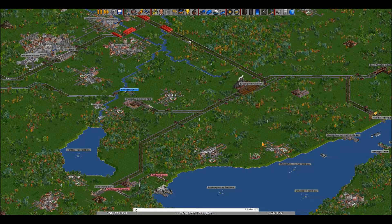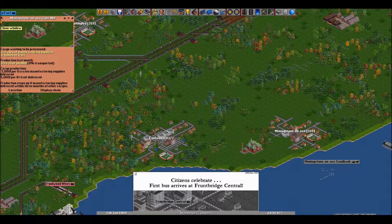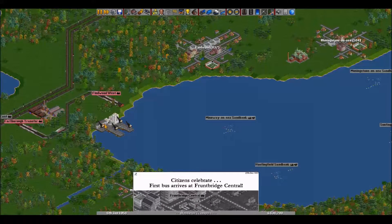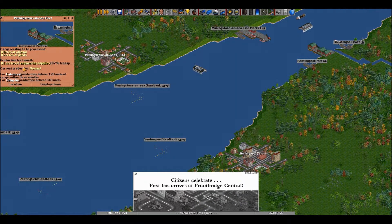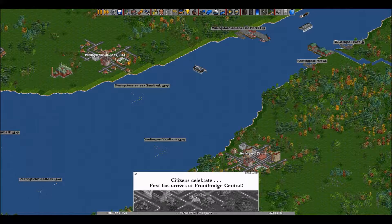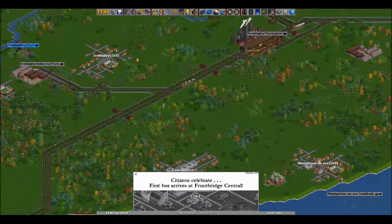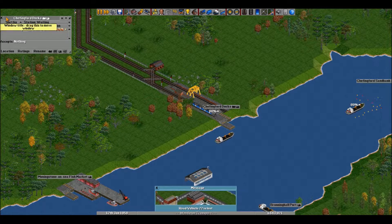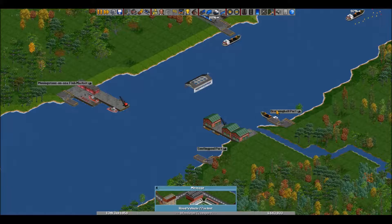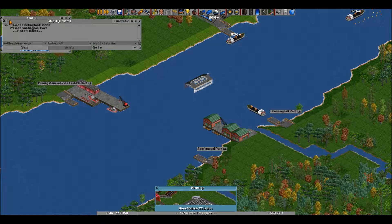That'll be it for now, we'll expand it later on. We've just got the buses running, that's the important thing. This is all probably going to grow into one giant city here eventually. See, that's fruit and we could use fruit because there is a cider mill here.